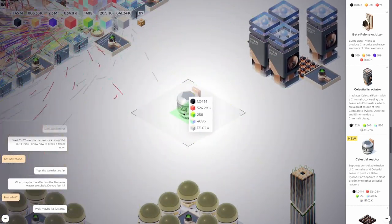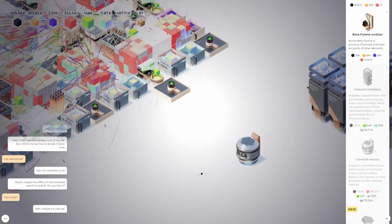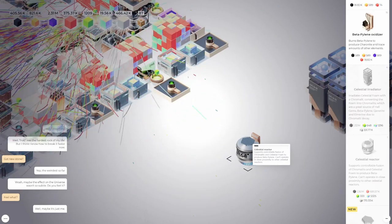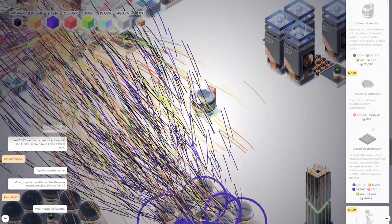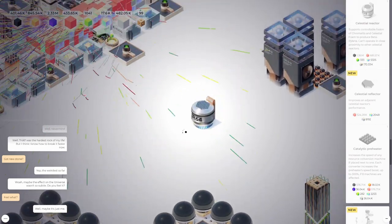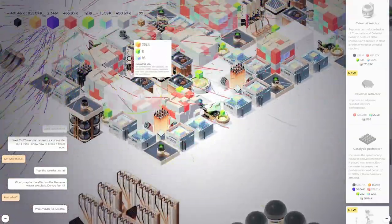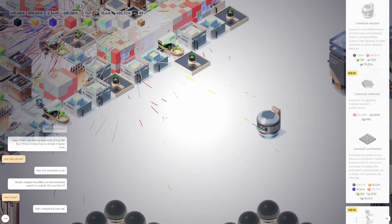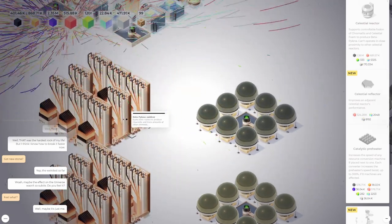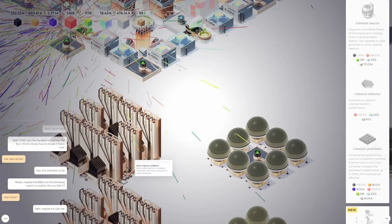We want to stick this right here in the center. Load it up. See how that works. We gotta wait for it to hit its spot. Celestial Reflector — improves an adjacent celestial reactor's performance. We want some of these, 500k — we can do this pretty much immediately. Come on beta pylene. Don't activate — they're gonna use it all. Grab it, put it right there. We got it before these things try to eat all my beta pylene — by seconds!